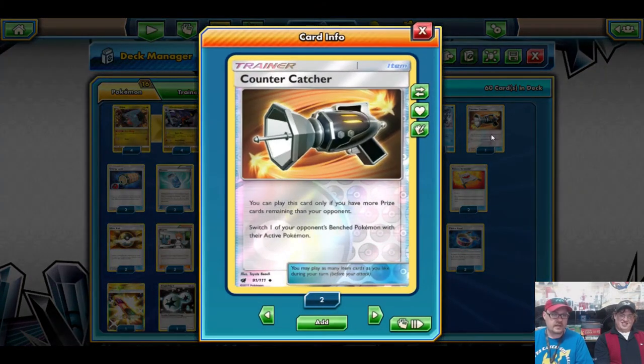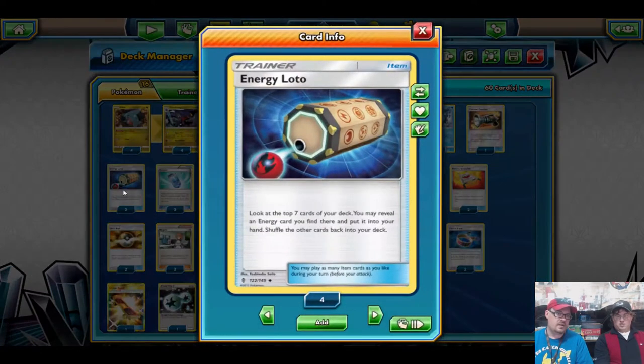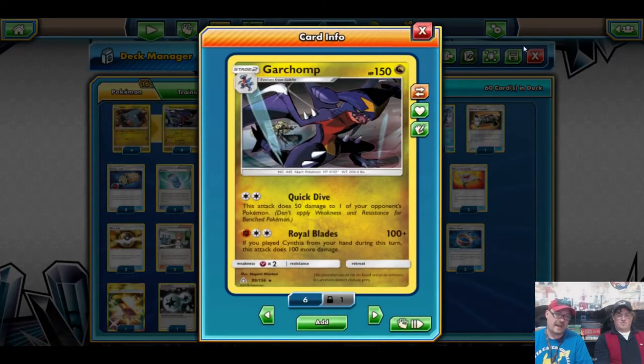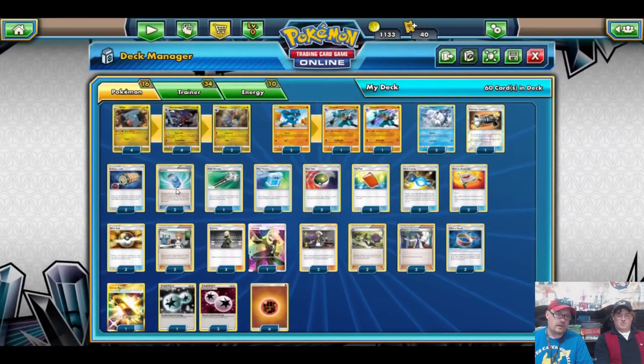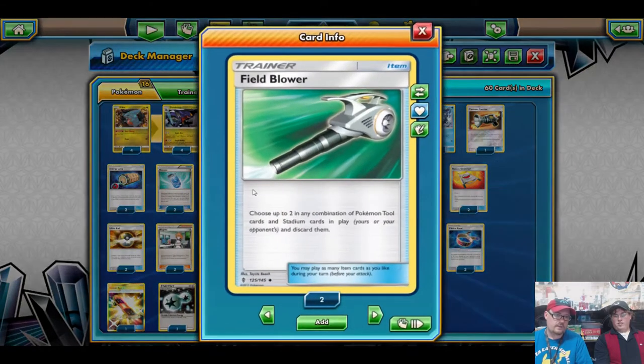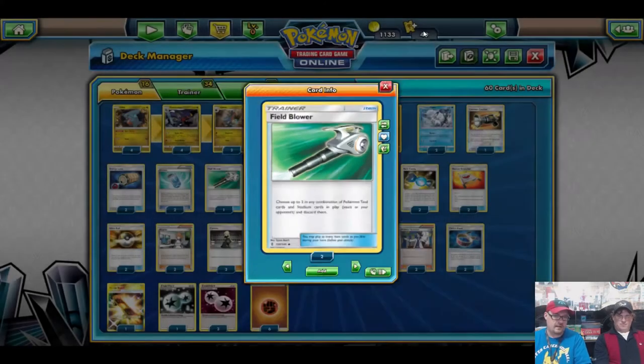We run one Counter Catcher so we can pull up anything we can easily knock out, especially if we're losing. We run two Energy Lotto for the wonderful DCEs and even just the Fighting Energy if we need it, because the attack cost is a hefty three. We run two Evo Soda to get the evolutions out as soon as we can. We run a Field Blower to deal with any Choice Bands, Escape Boards, Float Stones — that kind of thing.